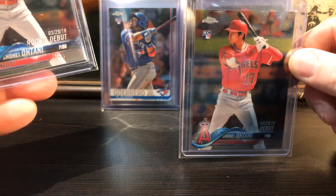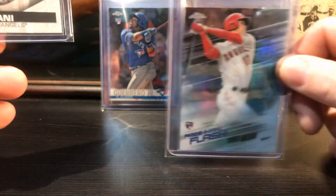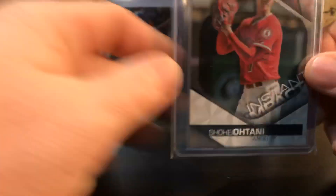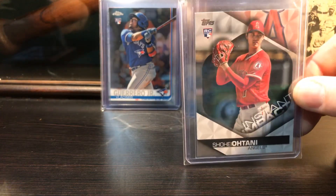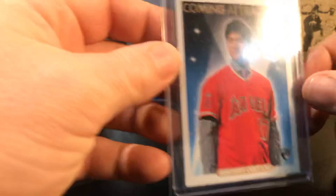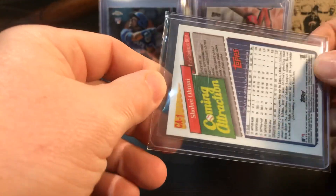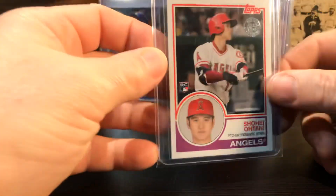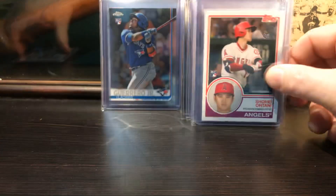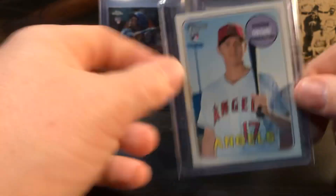Topps Chrome, Topps paper - got a bunch of those. That's the Topps Update Chrome, Chrome Update rookie debut. I like that card, that's pretty cool. Topps Chrome Freshman Flash, Topps Instant Impact, Coming Attractions - that's like the 1993 Topps design. There's the 1983 rookie card variation, there's a Heritage, another Heritage - Heritage High Numbers. Those are pretty cool.